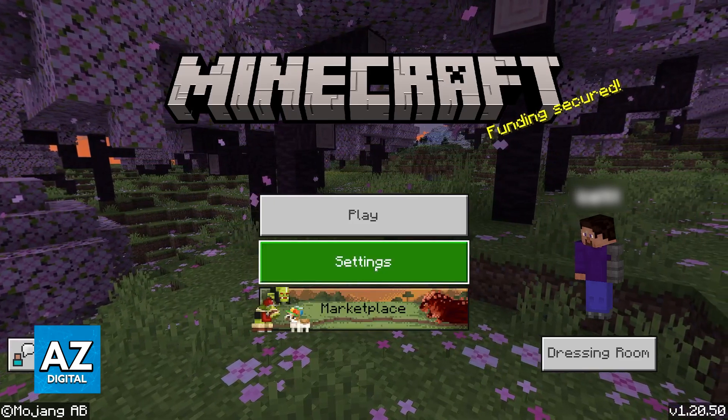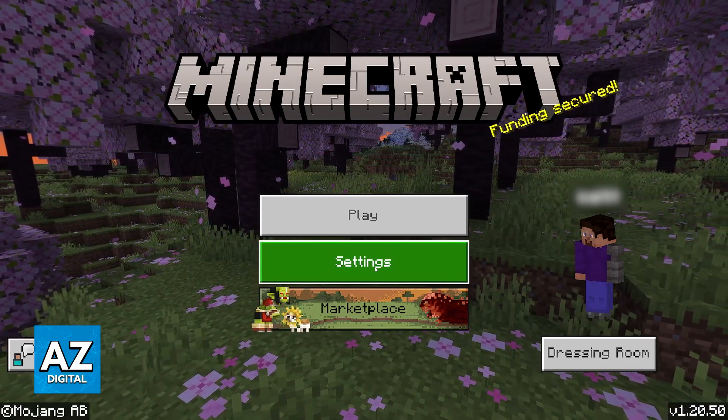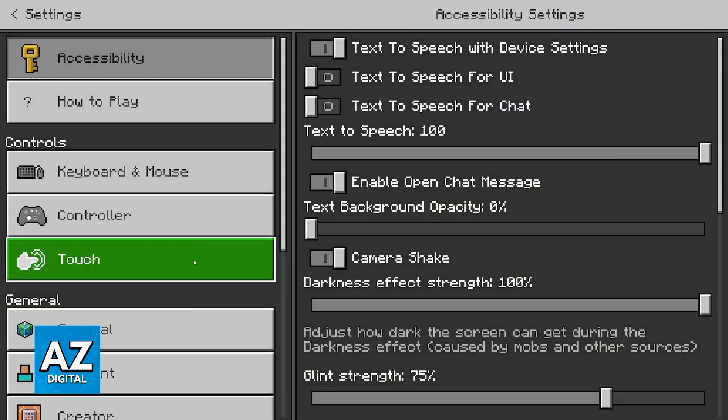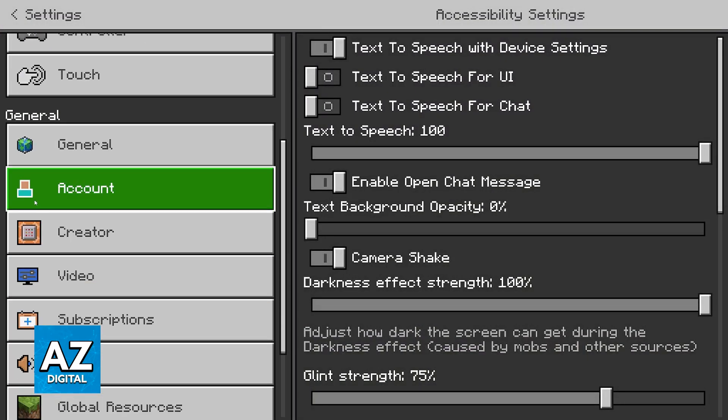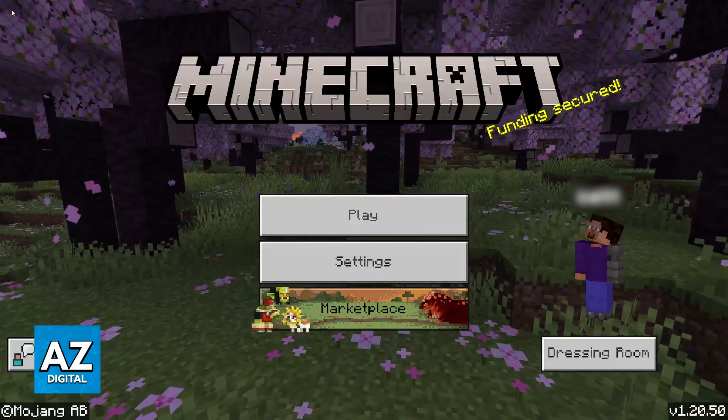If you still need help setting up a Microsoft account, it will usually appear as a prompt the first time you open Minecraft on the Switch. Alternatively, go into the settings, switch over to the account option under General, and you can follow the instructions to get a Microsoft account hooked up to Minecraft on the Switch.